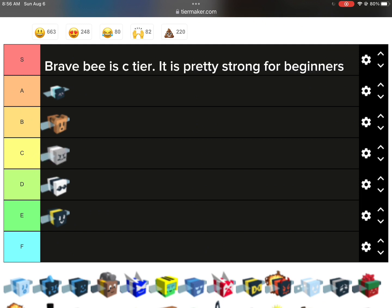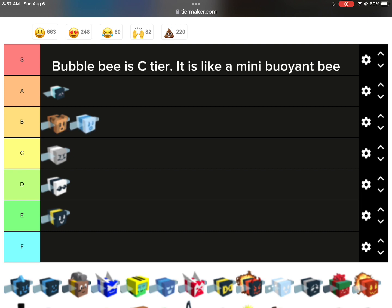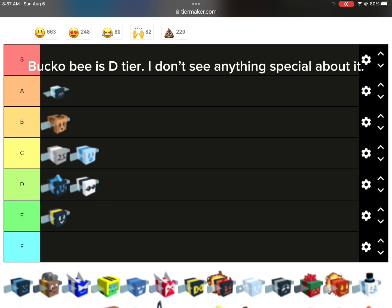Brave B is C tier. It is pretty strong for beginners. Bubble B is C tier. It is like a mini Buoyant B. Bucko B is D tier. I don't see anything special about it.